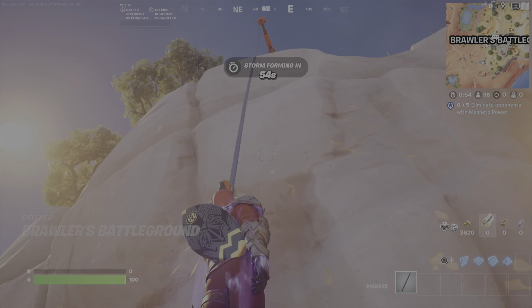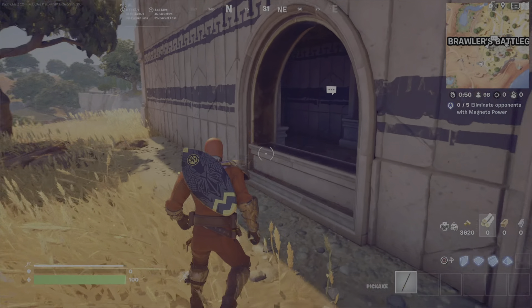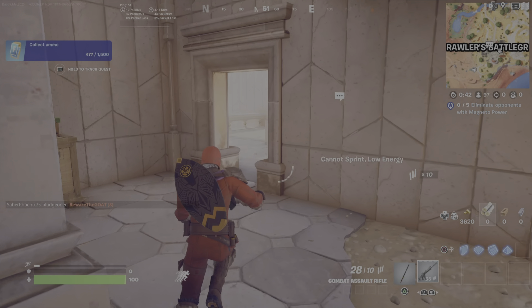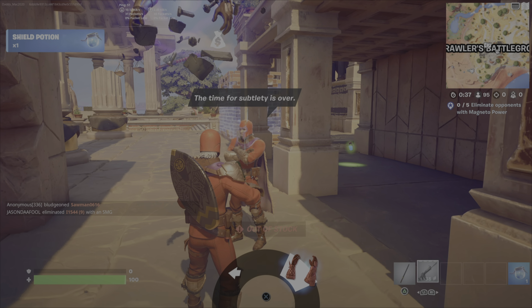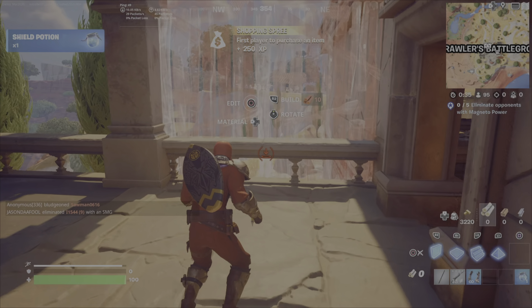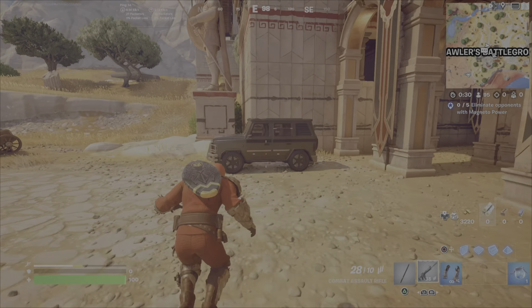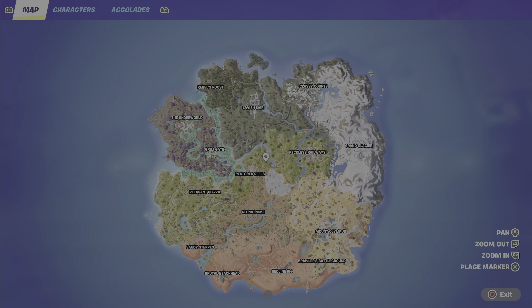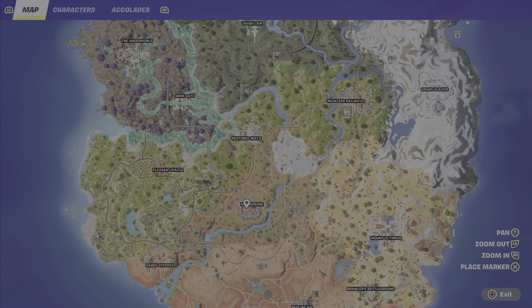How are you going to get that Magneto Power? The seemingly easy way is to come to Brawler's Battleground, speak with the NPC Magneto, and if you're one of the lucky people who land first and speak with them, you can purchase it with gold. But fear not — if you hunt around, you should be able to pull that power out of a chest. Try to be the first person there and get that power. Then you need to go about using the power to block hits.